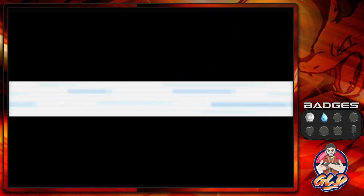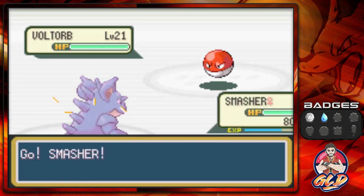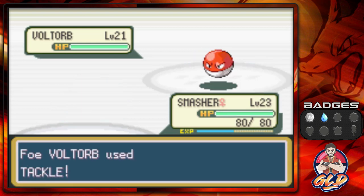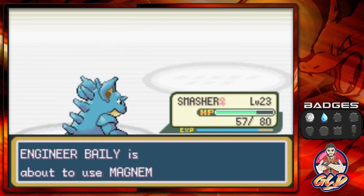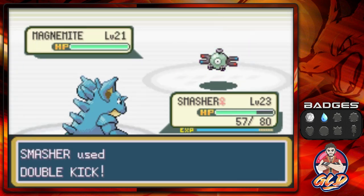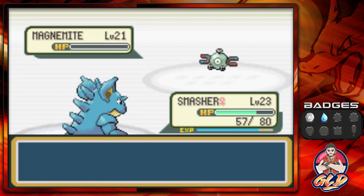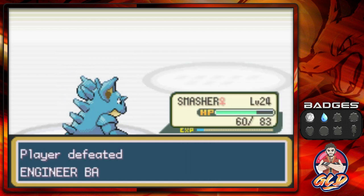Okay, you joined this gym because you're lightweight? Taking on Engineer Bailey — he's coming out with his Voltorb. Electric type Pokemon are very very fast, one of the fastest out here. To defeat them use Dig or any ground type move. Since Voltorb doesn't have an electric attack it does have Supersonic, which automatically takes 20 points — be aware of that. When taking on Magnemite, it's not just electric type but also steel type, which is weak against fighting. Smasher grows to level 24 and Bailey has been defeated.